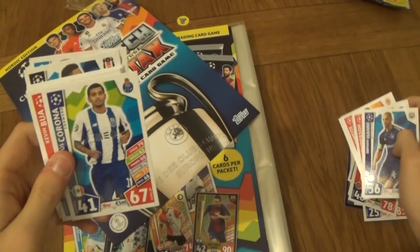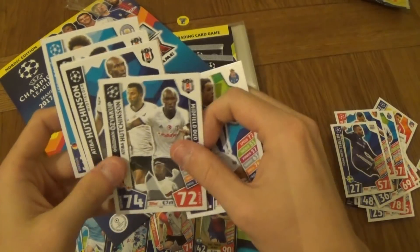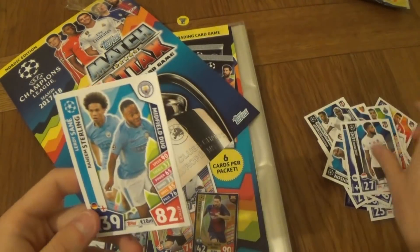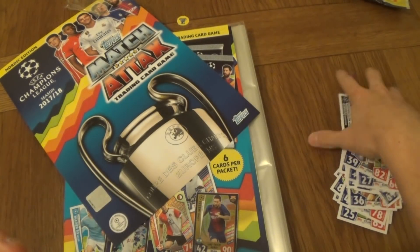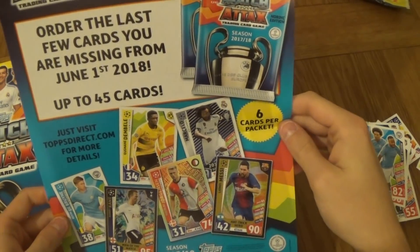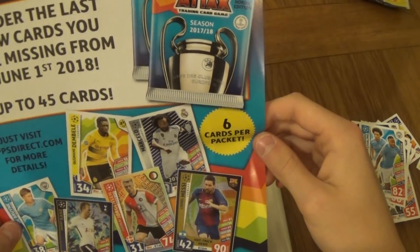Henderson, Hany, Corona, Bua, Thelin, Olivier Torres, Duo, Hutchinson, Copenhagen Badge — even though they're not in the Champions League — Lenz, Sane and Sterling midfield duo. Doesn't seem like we'll get any of the Nordic cards. Maybe there's something special. All the last few cards you're missing from June 1st, up to 45 cards, 6 cards per packet.